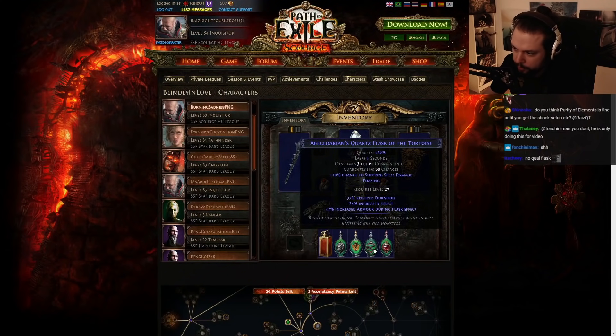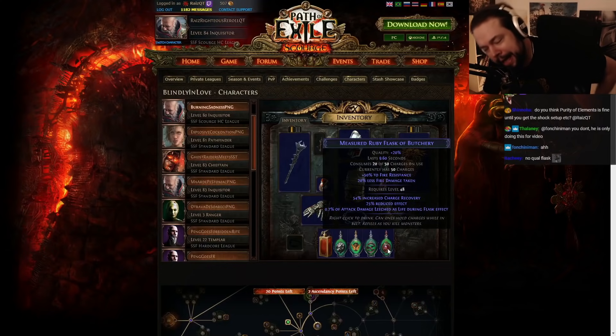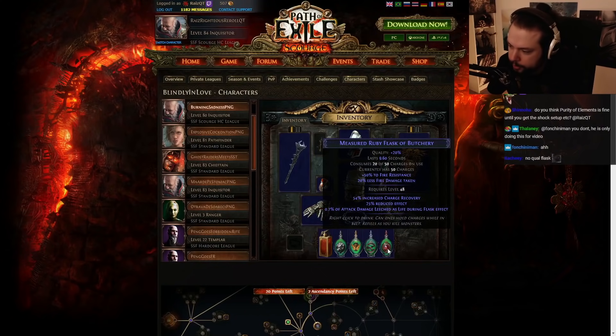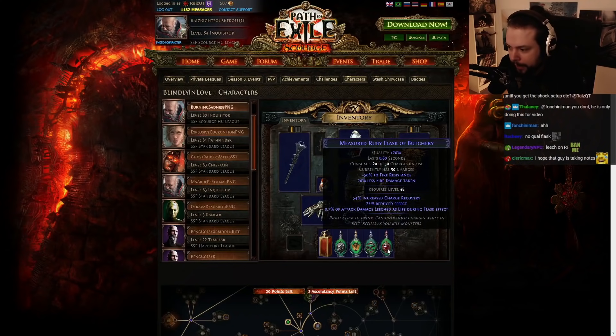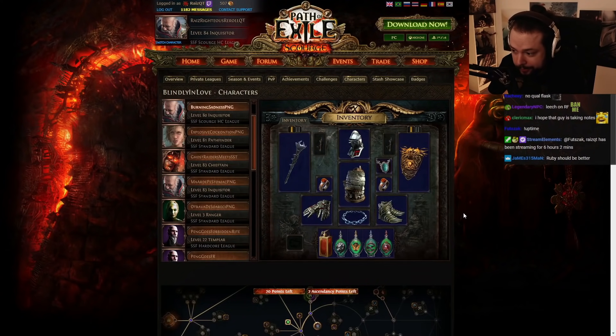Obviously you do need a Quartz Flask to phase through mobs, so perfect choice there, even though the spell suppression isn't particularly useful for our setup. And then you've got a Ruby Flask — this is optional. You can see he's got charges, recovery, reduced effect. I would focus a lot more on staying alive through flasks; they're so strong in the current patch, the duration on them is just incredible. You've got a choice between a Ruby Flask for a little bit more recovery and a Basalt Flask, which gives you 20% more armor. I found that the Basalt Flask is more useful, but possibly in the very endgame, if I get a Replica Soul Tether for corrupted soul on my belt, I might switch over to the Ruby Flask because I might be lacking a little regen.